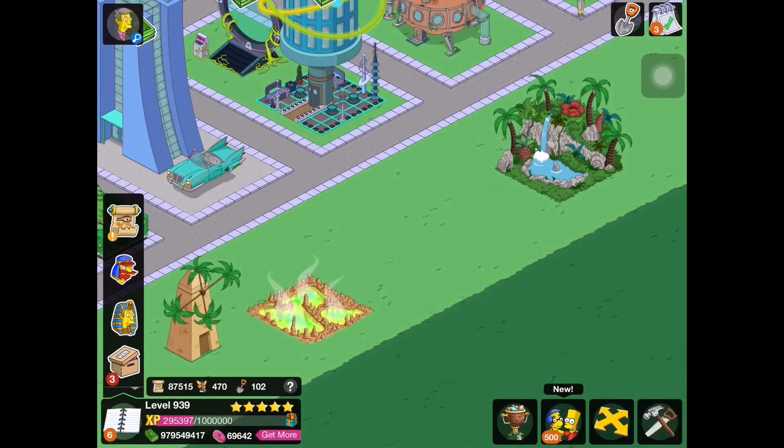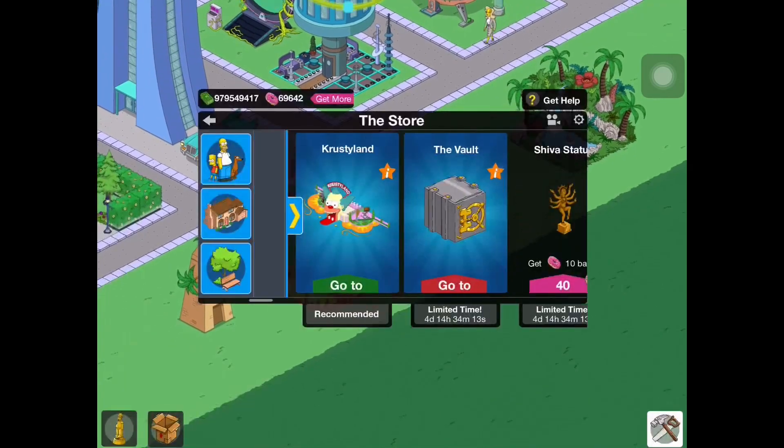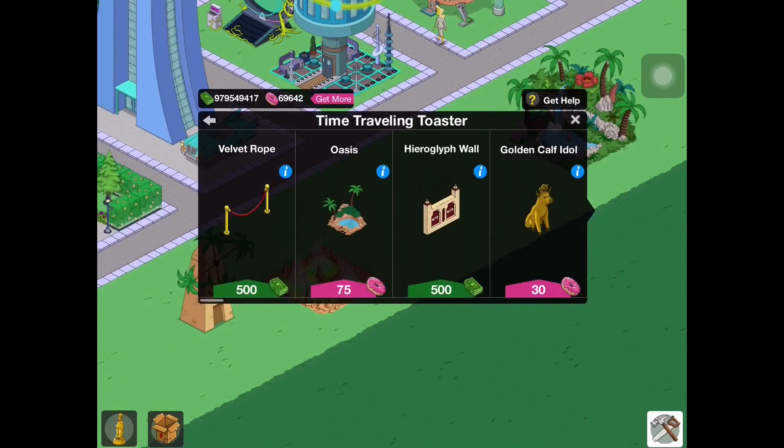Hey guys, what's up? It's Nuclear Videos HD and I'm here with the latest update for The Simpsons: Tapped Out. Today we are here with the time-traveling update in act two, where a brand new decoration has been added to the store. That brand new decoration is the Oasis, and it is just a decoration.